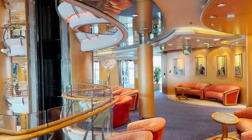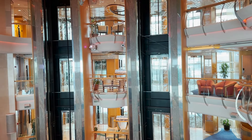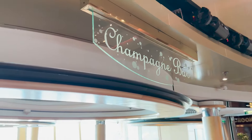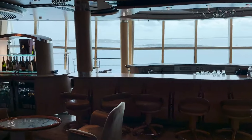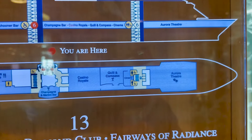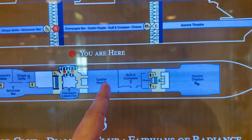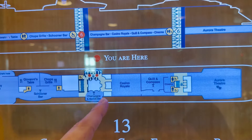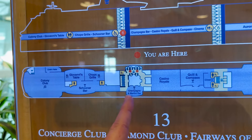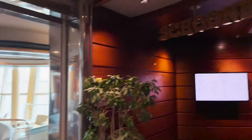Exiting Casino Royale, we're back in the centrum area. On the port side are the centrum glass elevators, and on the starboard side, a giant champagne bottle marks the Champagne Bar — with the bar in the middle, seating all around, and floor-to-ceiling windows for beautiful views. From here, you can't continue aft on the port side, so we cross to the starboard side, where just past the Champagne Bar we find the entrance to the Schooner Bar.